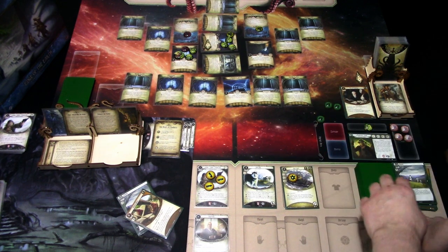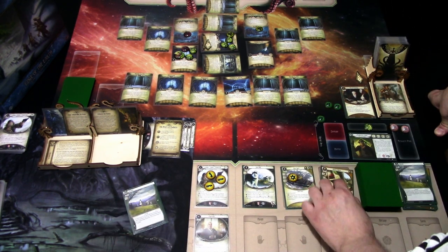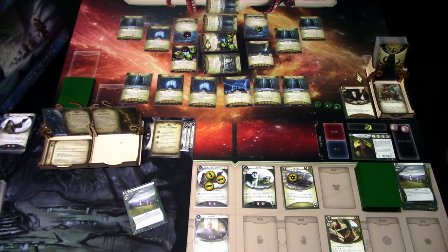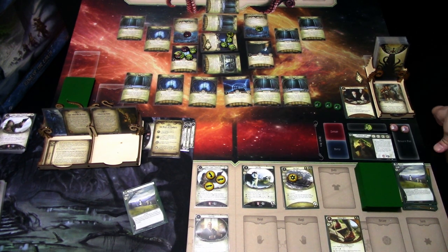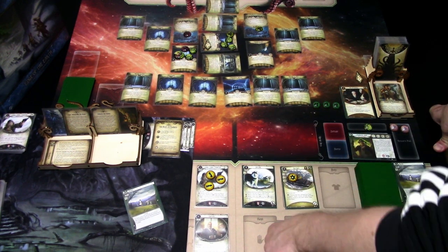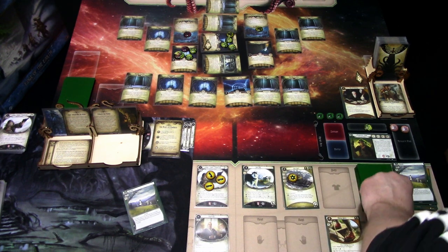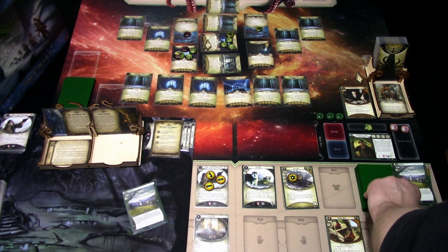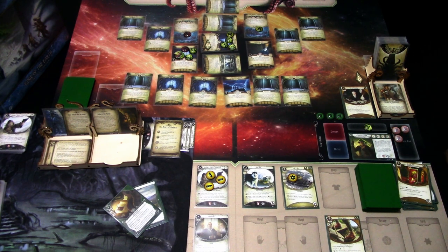Mythos phase done. We'll play the Hiking Boots. Last action: investigate four versus four — we are not getting any clue tech, so hopefully we pass some of these tests. Minus two, we fail. Instead of investigating we are evading — it's against zero, so we succeed. We didn't investigate. Upkeep: everything readies, draw two cards, pick the Intel Report, gain one resource. That is that turn.